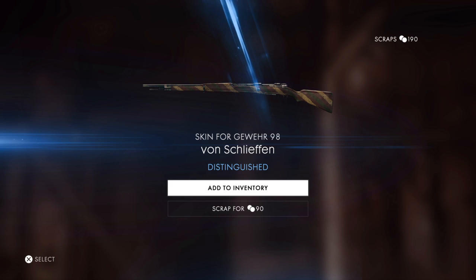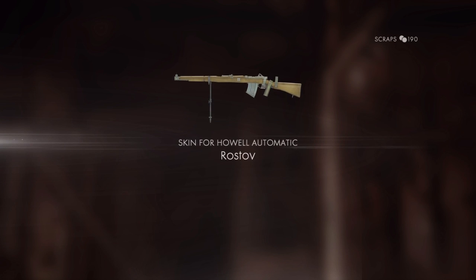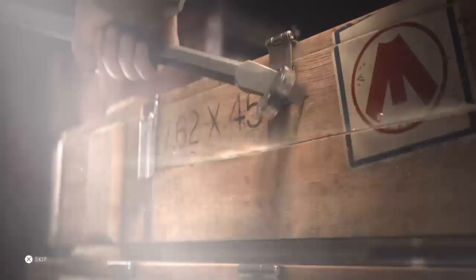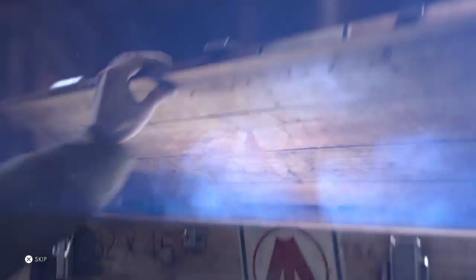Oh, a blue! What is this? Jäger Von — okay, yeah, I'll leave that one. You have fun with that. Howdah Automatic — I just got one of those. This one I understand why it's a common, it looks pretty bland. What is that? Skin for M1897 Shotgun, Battle of Cote 304.